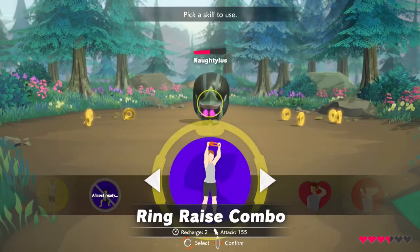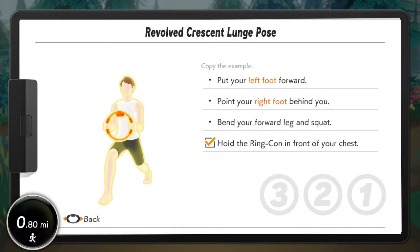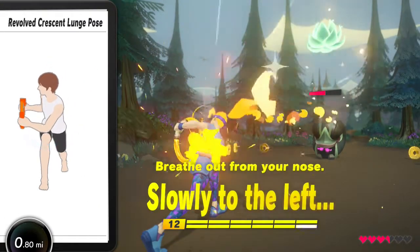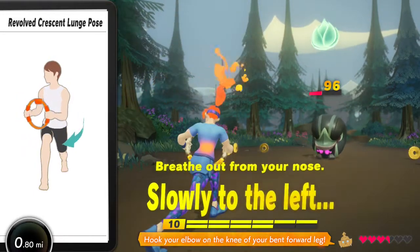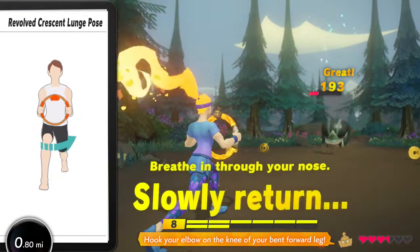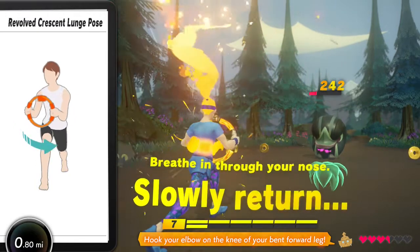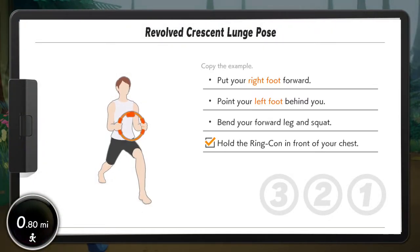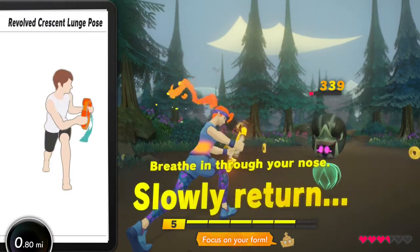Select a skill and attack. Evolved crescent lunge pose. Slowly twist to the left! Slowly return to the starting position. Hook your elbow on the knee of your bent forward leg. Okay! Let's switch sides! Don't forget to switch legs! Slowly twist to the right! Focus on your forward leg!